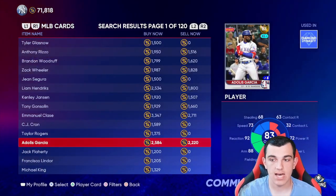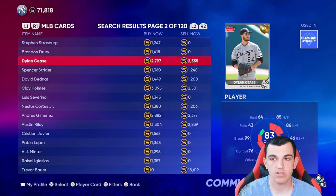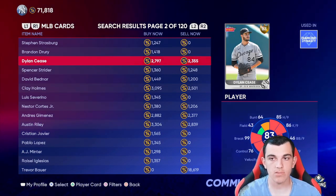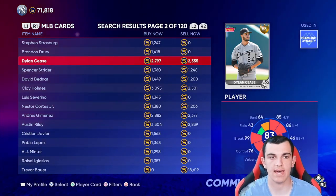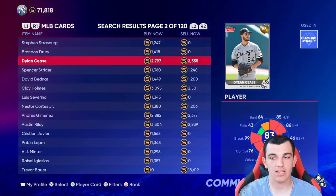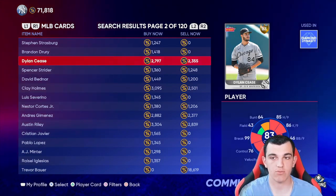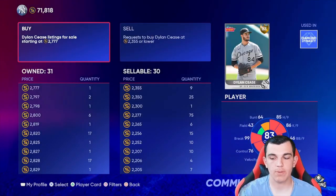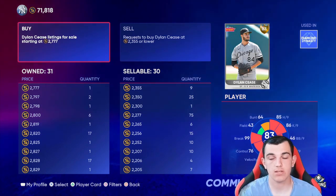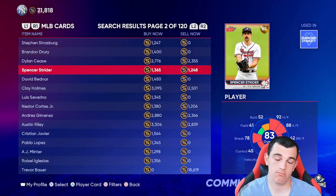Next I'm going to talk about Dylan Cease, who I actually have invested in — I have 30 of them. Dylan Cease has been phenomenal all season. His ERA is around 2.02, he was an All-Star snub, and he's around 2300 stubs. I think he's going to go to 84, and I think he is 100% going to be a diamond eventually. Right now at 2300 I wouldn't buy too many — I'd buy a few — because I think he's only going to 84, not 85. If he goes to 84 his price might go down, so there is a risk.